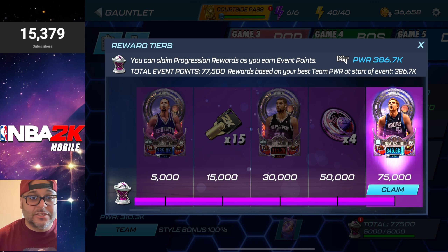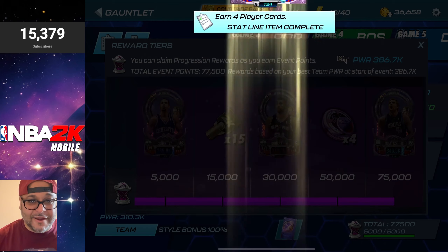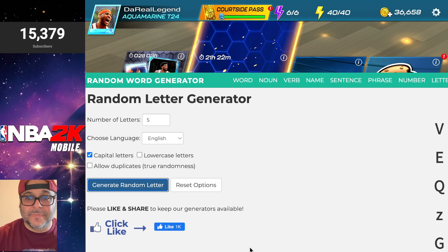We'll claim this aquamarine lifetime commitment Dirk Nowitzki and add him to our squad. Dirk Nowitzki is one of the fan favorites in NBA 2K Mobile and one of the greatest power forwards ever. We're going to generate five letters — each letter represents a box with a different accolade for Dirk, then we'll pick a player based on that. It kind of feels like a bank shop pack opening.